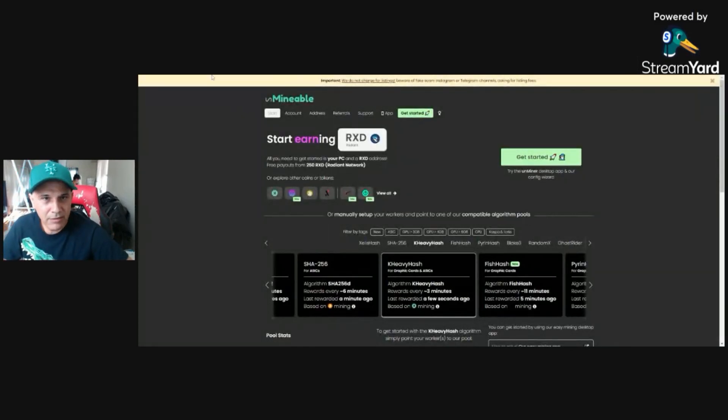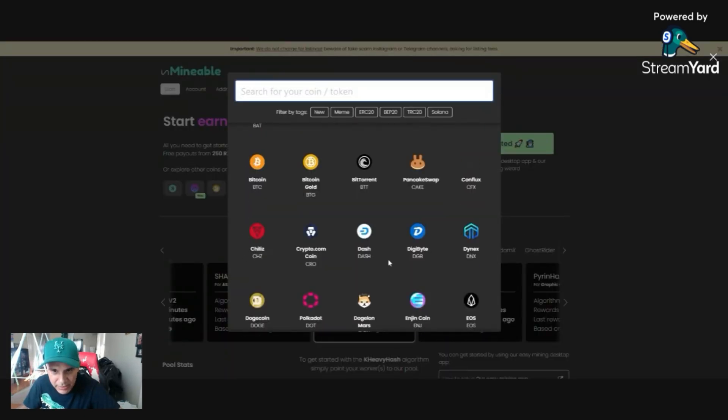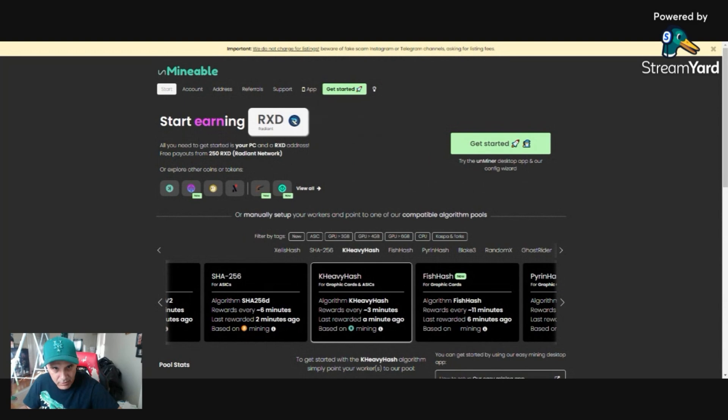You're going to go to a website called unmineable. I'm going to share that screen. Let it pop up here. Now I'm at the unmineable site. You can mine all the coins that are on this site — all of these coins, whatever you see here. But we're doing Radiant, so I'm going to click on Radiant.